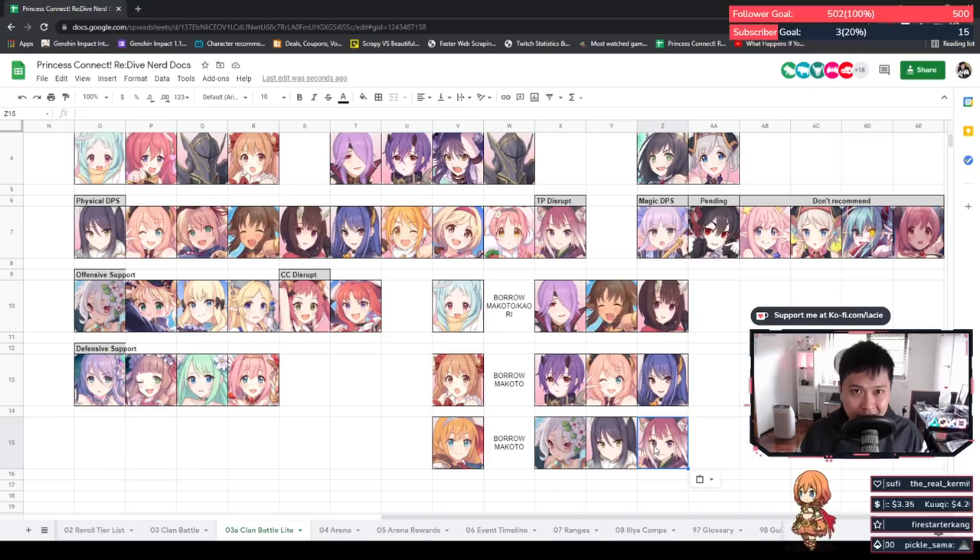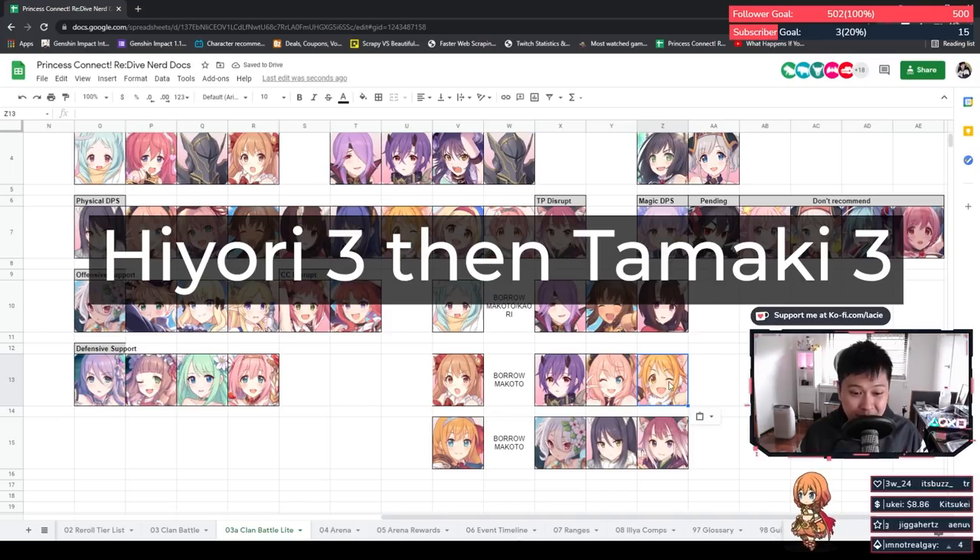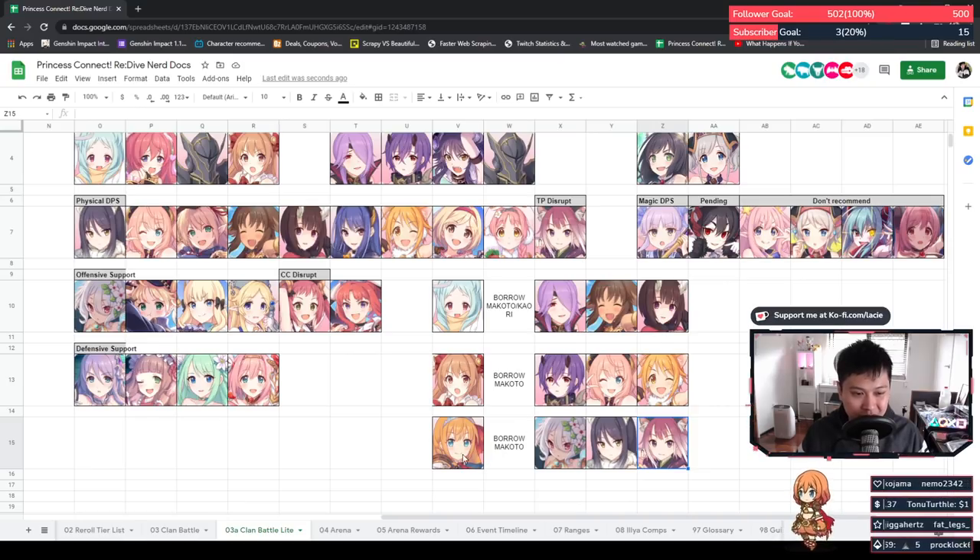I'd probably be using Tamaki since she also steals TP, meaning she gets more UBs off than other characters. Having used Mimi for a couple of clan battles, she does provide the attack buff but her UB is really slow. I'd actually say Hiyori is better than Ray, though that may not be realistic since they share coins with Tamaki. Mid game this is kind of what we're looking for — swapping out tanks for more DPS. That said, this is a pretty glassy team; the only sustain is Nozomi's heal, so you could take out Hiyori and use Akino instead for more survivability.